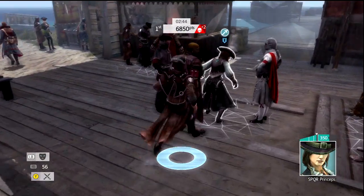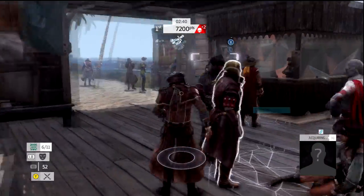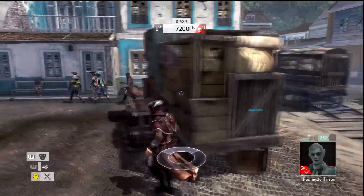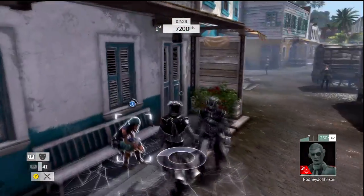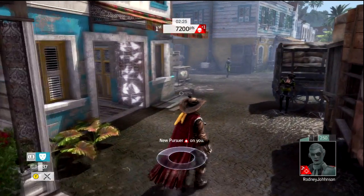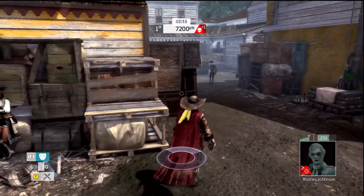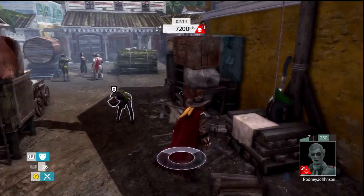I distract this guy a little bit with my Decoy but he still sees me and contests my kill. That's okay because I still had a great approach, so I got two more points towards my streak. I'm using Determined, which a lot of you probably know already — it ignores the score halving for contested kills. You still get slowed down and lose the hidden and multiplier type bonuses, but you keep your approach score, which is really cool.